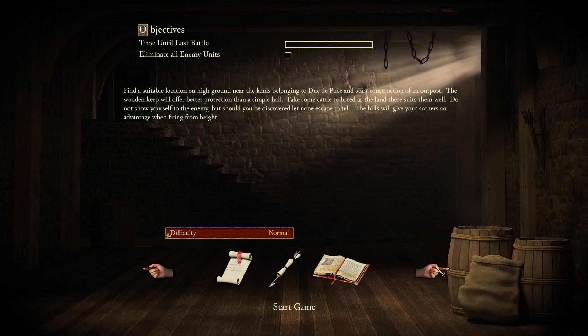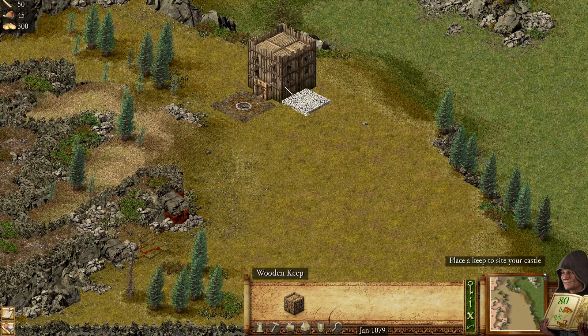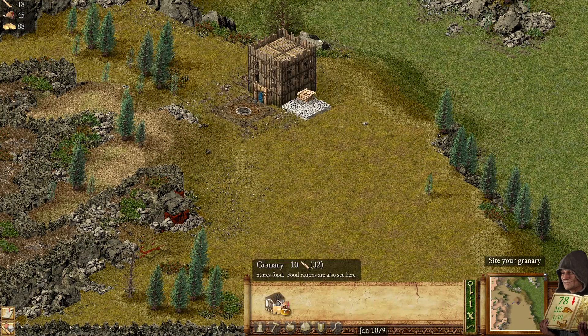So if you don't know this already, the rat is probably the weakest antagonist in the whole of Stronghold. I think the slave king might be worse, but for most of the games, pretty much every other game, the rat's the weakest. He just uses archers and mostly spearmen.